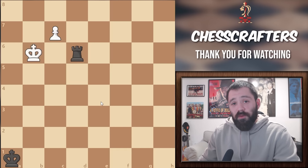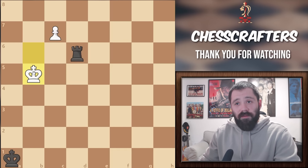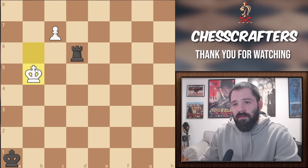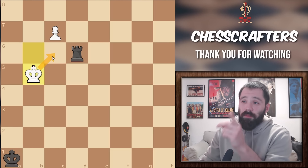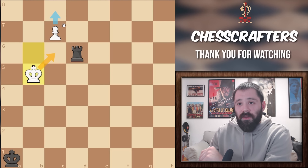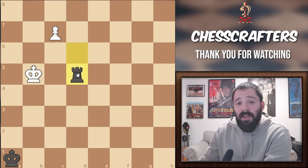This only really leaves us with one choice: King to B5. The first correct move in a long series of suitable choices. Why is this the winning move? Because after this move, we protect that C6 square and we threaten to promote the pawn on our next move. The only thing that black can do in this position is to start giving checks and hopefully pick up that pawn somewhere along the way.